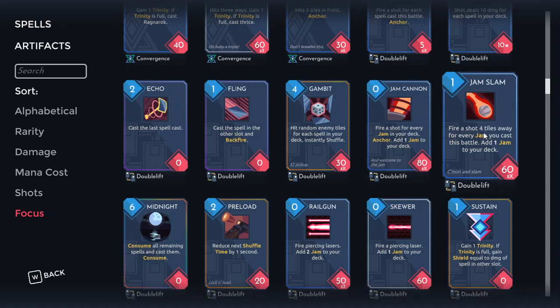Next up we got Jam Slam. This is kind of like the poster child for the Jam package. It's okay. The biggest issue is it's kind of hard to hit against enemies that are not rooted. This can do a ton of damage in the later stages of a fight, however for it to really work you need a thinner deck. If you're running a Jam package in a deck that has a lot of other stuff going on too, it's not very good because you have to get through your deck a couple times for this to really become impressive.